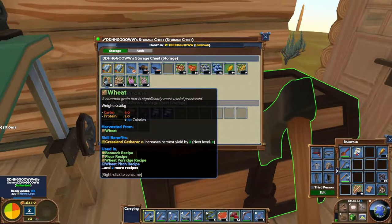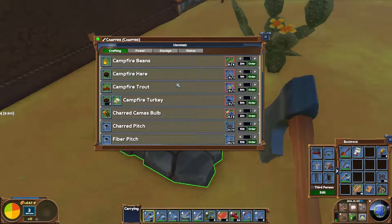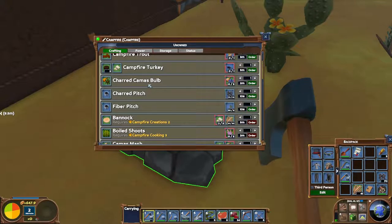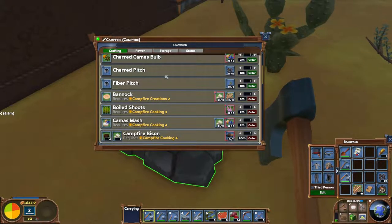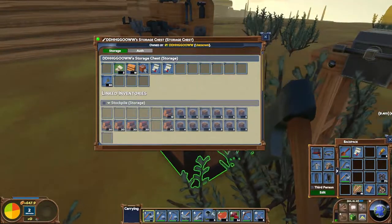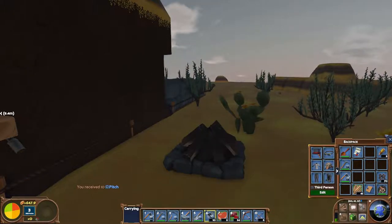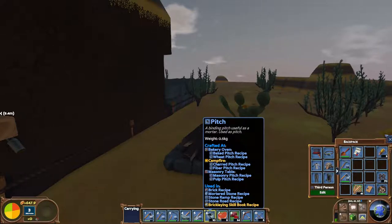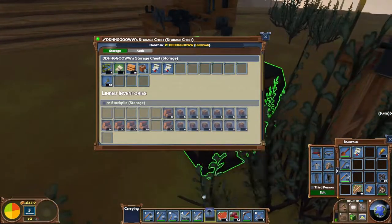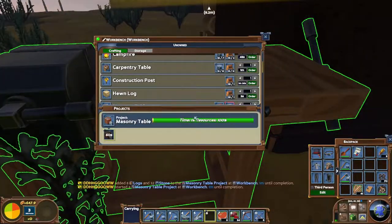If we look in our campfire, we can make campfire beans, hare, trout, turkey, camas bulb, charred camas bulb. We've made some pitch as well - I forgot I'd done that. I know I need it for something - use brick, mortared stone, stone ramps, stone road. Now I know what I need it for. I thought I needed it to make the bloomery, which I assume will be made at the mason's table - we've ordered that ready for next episode.